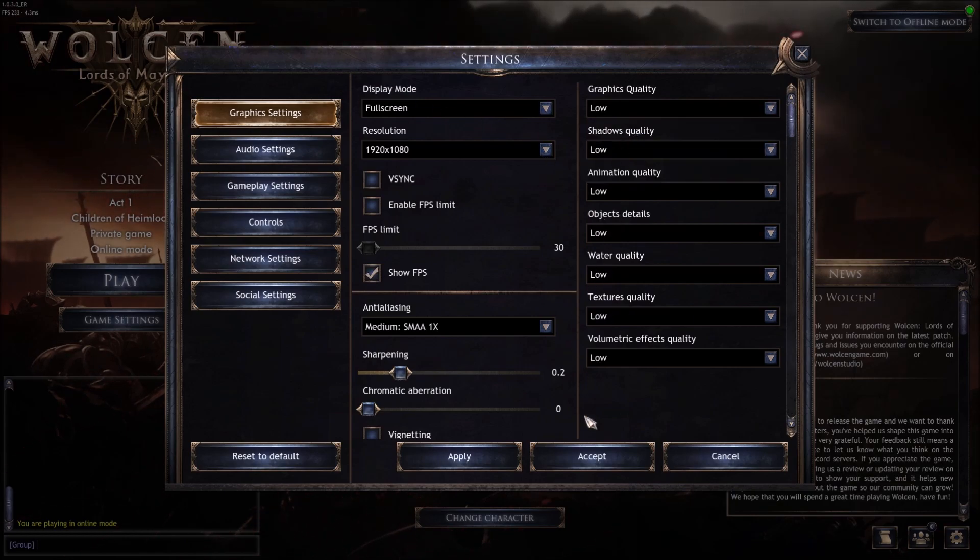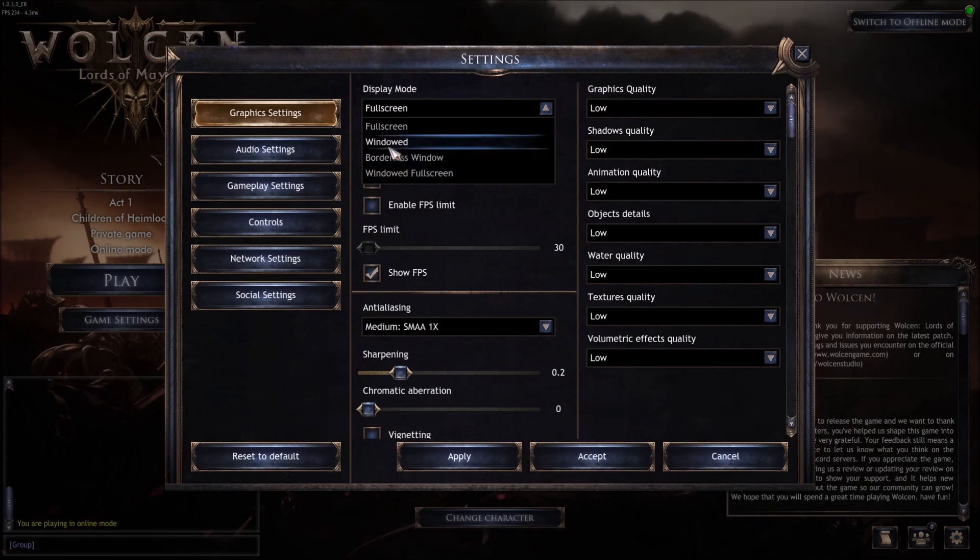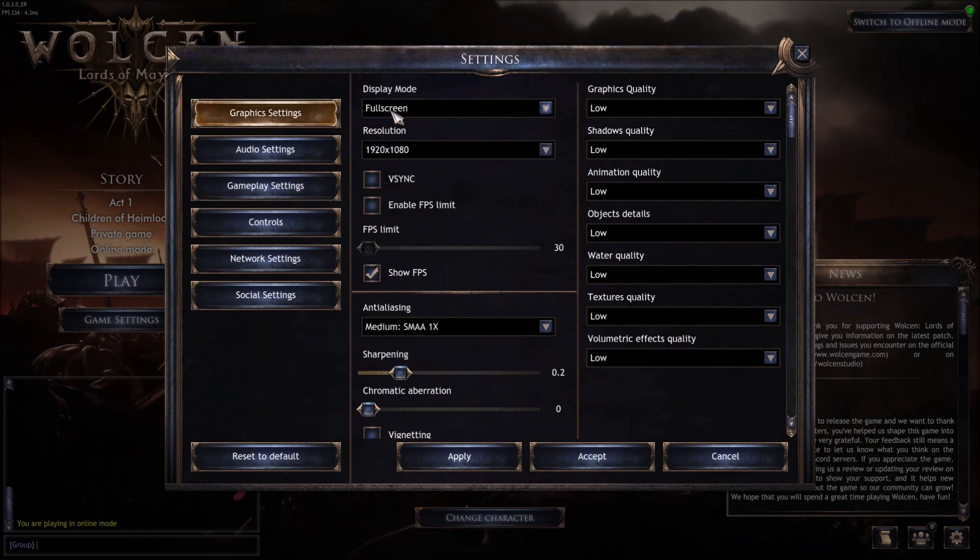First of all, we're gonna start at Low and press Apply. Display mode: make sure you're playing full screen — this is the best option. I did tests with windowed fullscreen, borderless, and windowed, and you will lose two to three FPS with those. So play full screen. Resolution depends on your monitor. After all the changes I'll show you, if you still don't get 60 FPS or more — whatever your objective — you will need to lower your resolution.